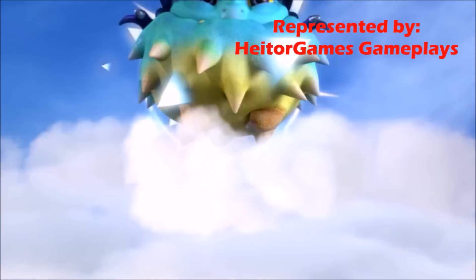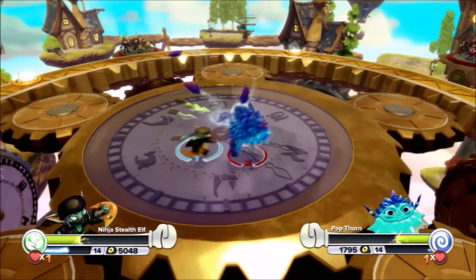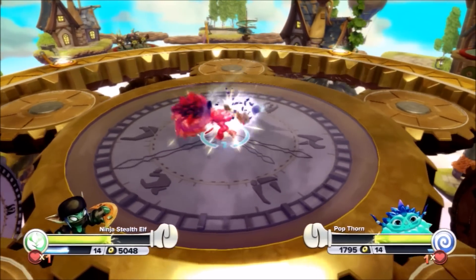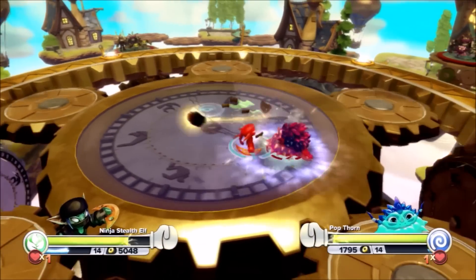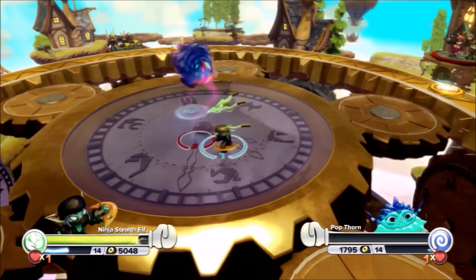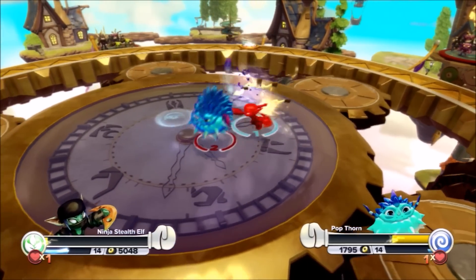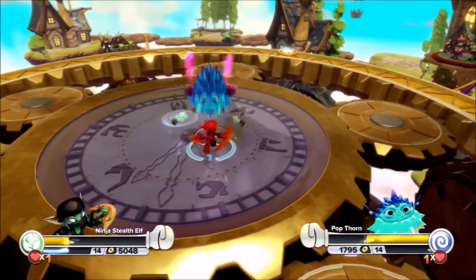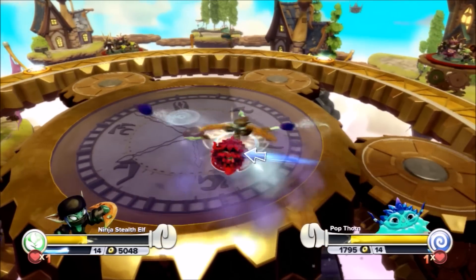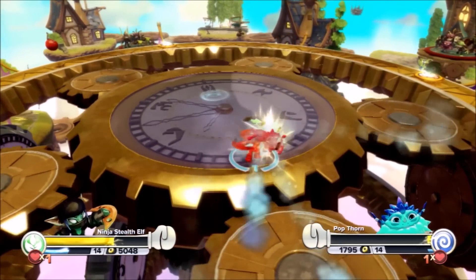Entry number 30 — Popthorn — Ninja number 30! This is it — one of these three will win the Skylander Royal Rumble 2018! Leave your picks right now — who do you think is going to do it? What an intense match this has been! We've had shocks, unbelievable eliminations, and undefeated streaks! But it all comes down to this — one of these two Skylanders is going to win the inaugural Skylander Royal Rumble: Popthorn or Ninja Stealth Elf!